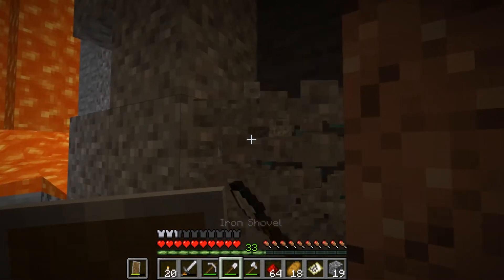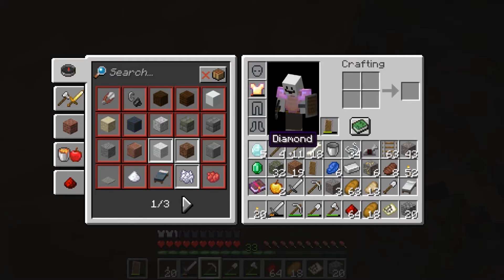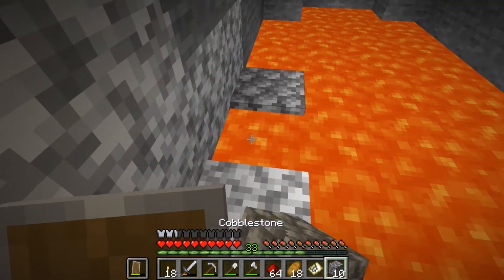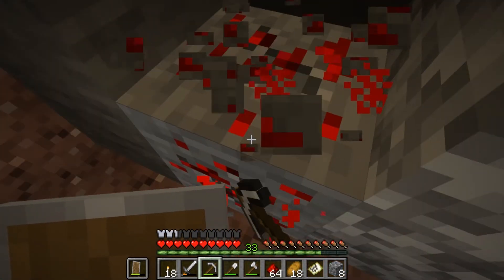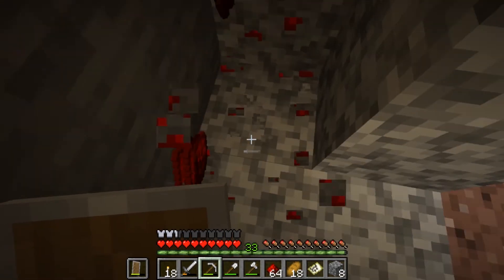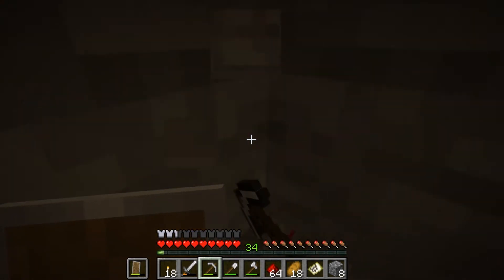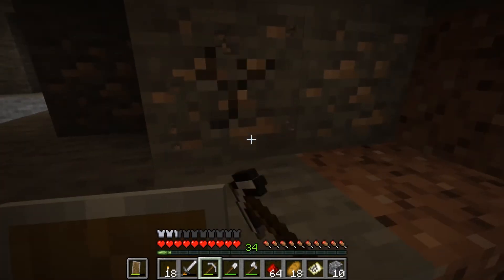Of course it would be gravel, wouldn't it? But there we go. I'm still happy with the two more diamonds we've got. Come to Papa — lovely diamonds. Only one, but I'll take it. There's some method to my madness — not really. I'm just exploring these ravines to gather supplies and materials so I can build my house. With those diamonds, I'll be able to construct an enchantment table and a diamond pickaxe so we can get some lovely stuff.